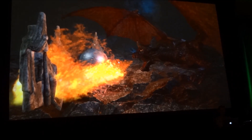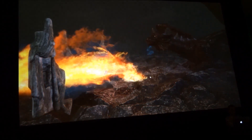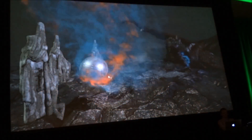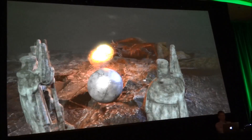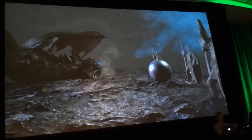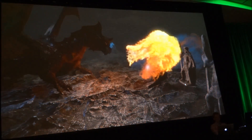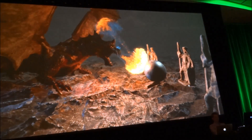It's emitting light, as you can see. It interacts with geometry — the fire flows around the sphere. It behaves the way you'd expect. This is the same technique used in the film industry for things like smoke and fire.